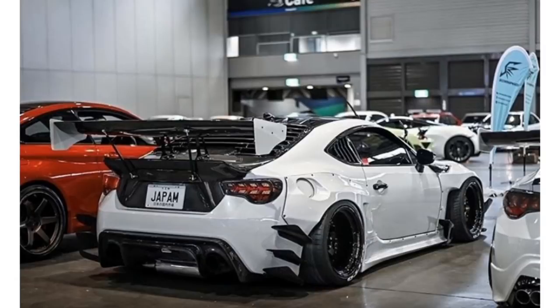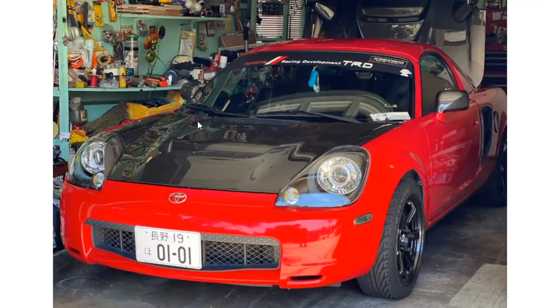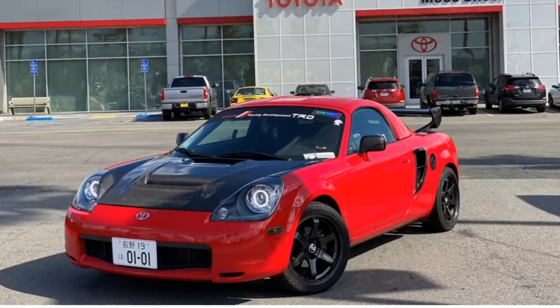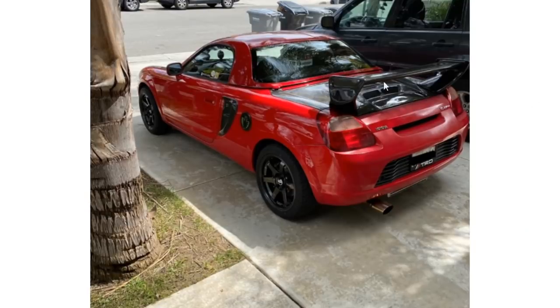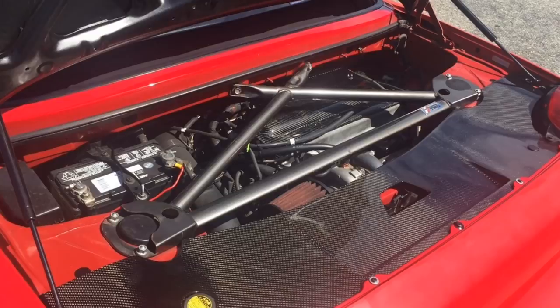We're being handed whatever we get next: an MR2 Spyder - a newer one - with carbon fiber hood, carbon fiber wing, and some carbon fiber goodies. My neighbor at my parents' house has one of these in yellow, I see it all the time. This one looks like it's got some common goodies, and it's boosted. Have you ever wanted to just crash? This is the car for it - I know one of the generations has like really bad weight distribution, crazy oversteer or understeer.